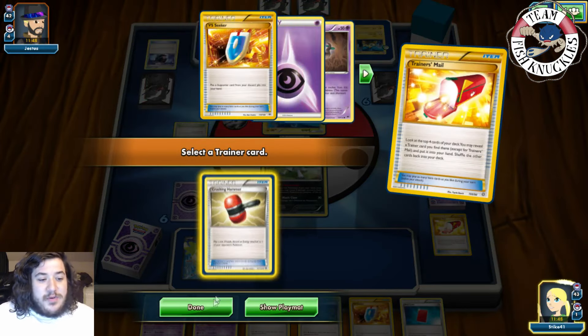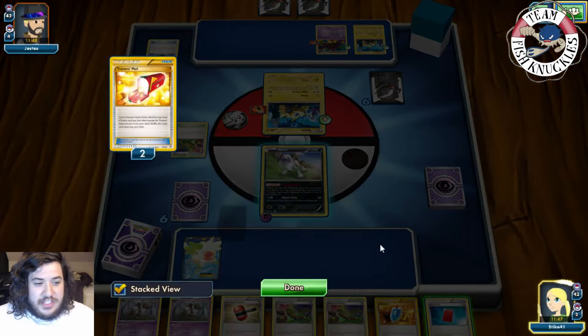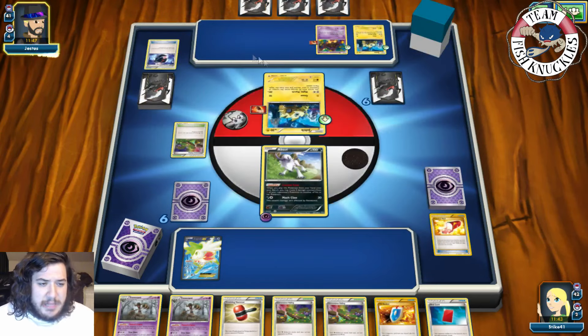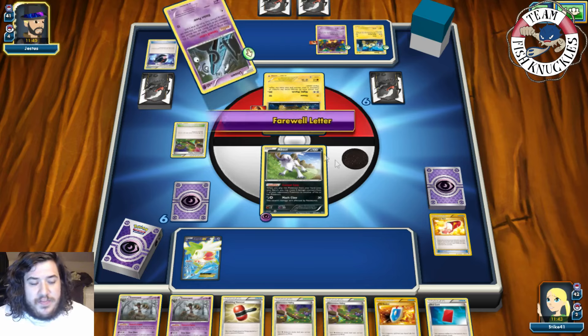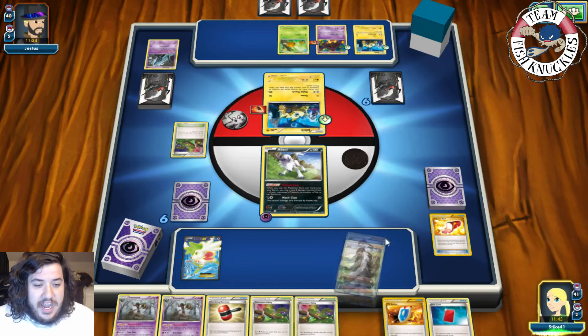We grab a Crushing Hammer and pass onto our opponent's turn. Both players are kind of dead drawing. We don't want to play the Red Card and give our opponent a new hand of seven. They draw for the turn — will they find a supporter? An Unknown comes down and lets Feraligator draw an extra card. A Combee comes down and they pass.